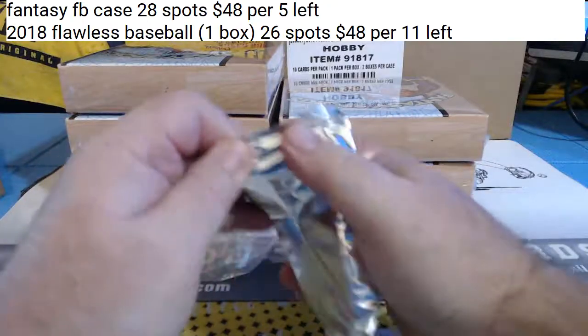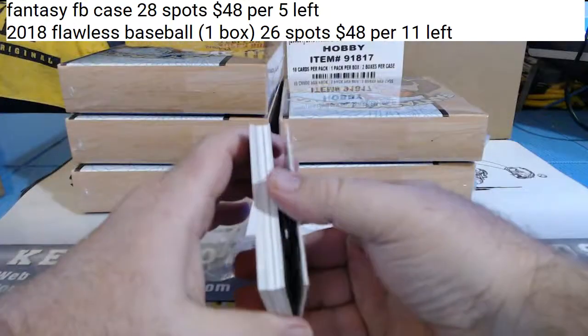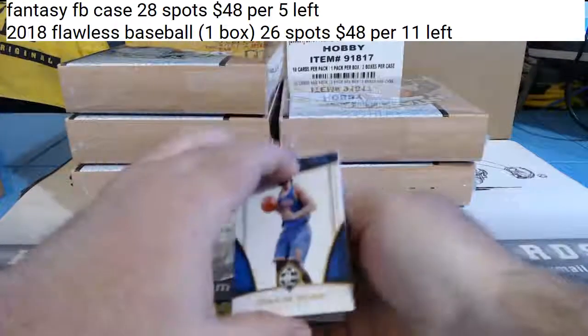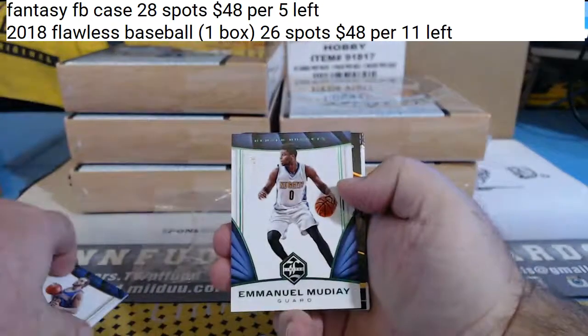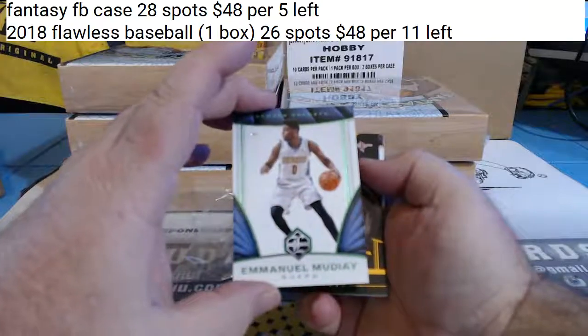Should be a couple — two, three extra hits in here. I think it's just two, I'm not sure though. Nine of 15 — Emmanuel Mudiay for the Nuggets, numbered to 15. Insert.